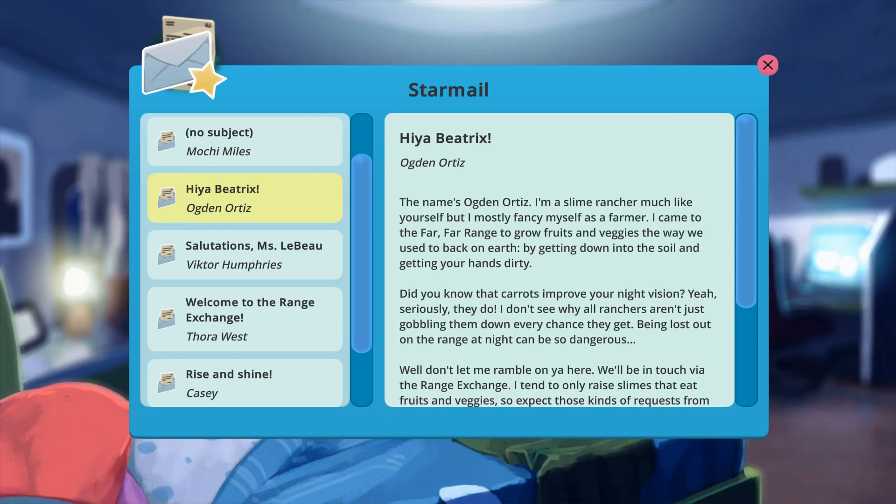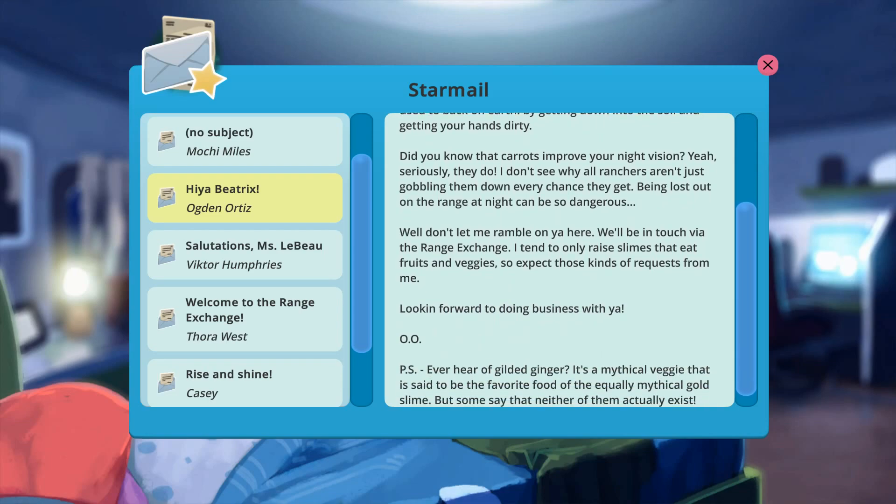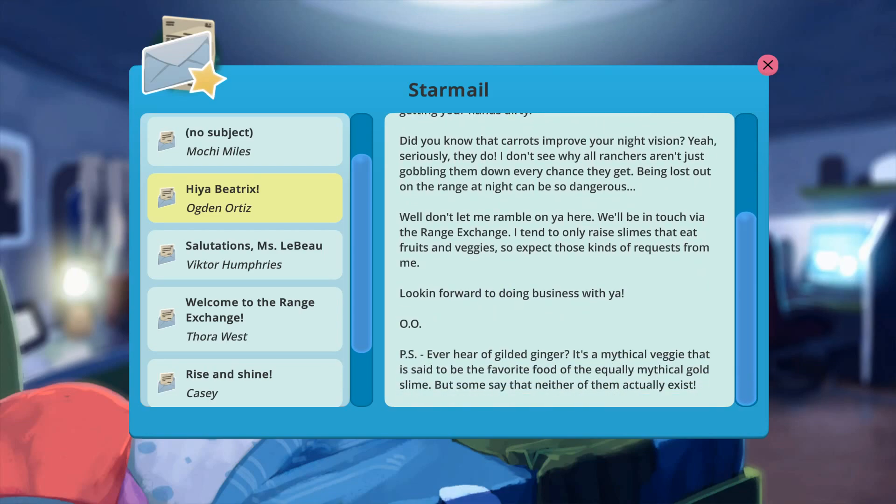From Ogden Orts: 'The name's Ogden Orts. I'm a slime rancher much like yourself, but I mostly fancy myself as a farmer. I came to the far, far range to grow fruits and veggies the way we used to back on Earth — getting down into the soil and getting your hands dirty. Did you know that the carrots improve your night vision? Seriously, they do. I don't see why all the ranchers aren't just gobbling them down every chance they get — being lost out on the range at night can be so dangerous. We'll be in touch via the range exchange. I tend to only raise slimes that eat fruits and veggies, so expect those kinds of requests from me.' Interesting — I didn't know that gold slime had a favorite food.